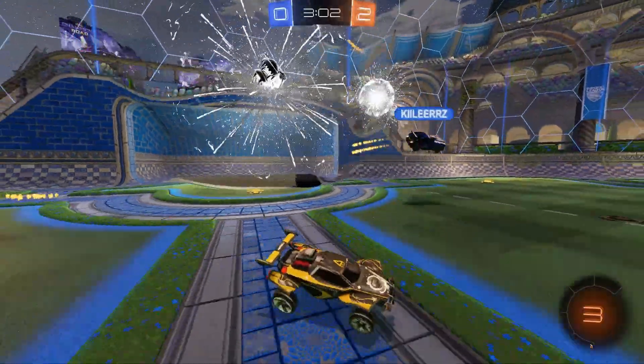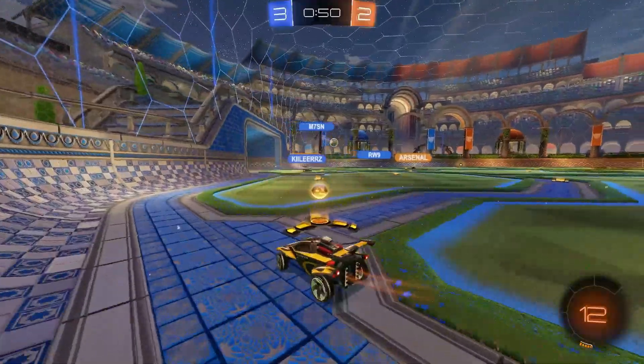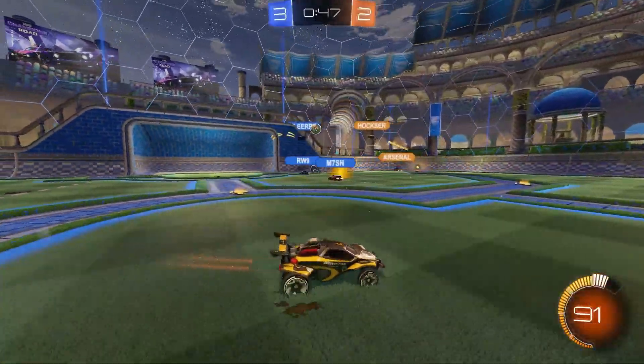He angles his car upside down so the dunk angle favors him, and boy does it favor him. At this point, Rule 1 already knows to fear LJ in the air, but it doesn't hurt to remind them again.